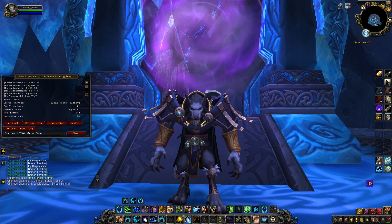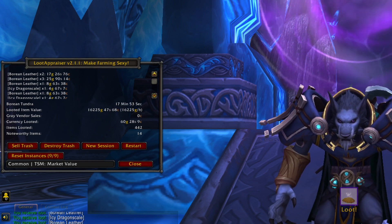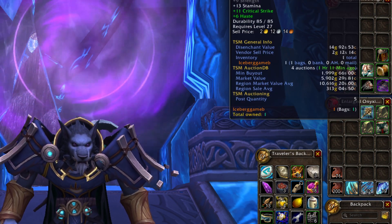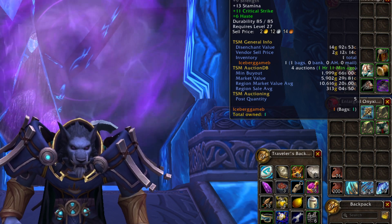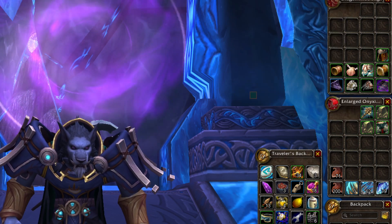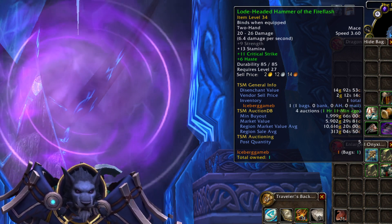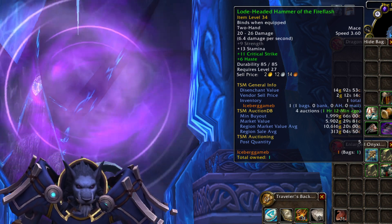I just finished up my 10 runs. It took me about 18 minutes — that's less than 2 minutes per run, so this is very quick and easy. I've got a looted item value of about 16,000 gold, and a lot of that value is coming from the couple of transmog items I picked up. I do think this is a little bit overvalued by my loot appraiser because I turned on market value for this run — someone was asking me about market value on my live stream last night and I still had it set. The Lode-Headed Hammer of the Fire Flash has a market value of about 6,000 gold, but I would probably value it closer to the min buyout of 2,000, maybe even less.